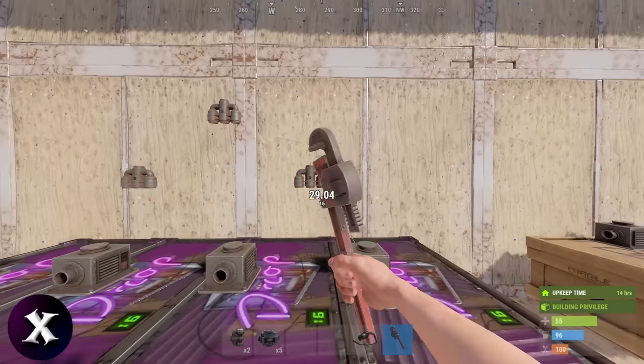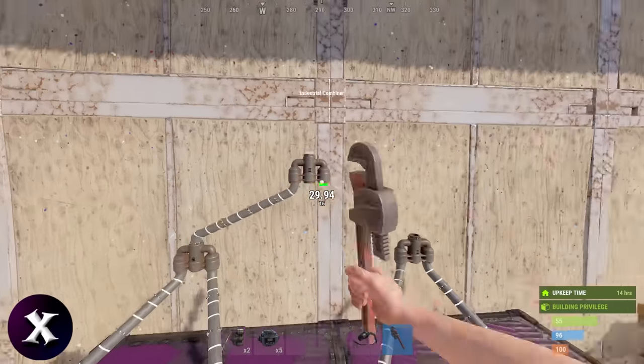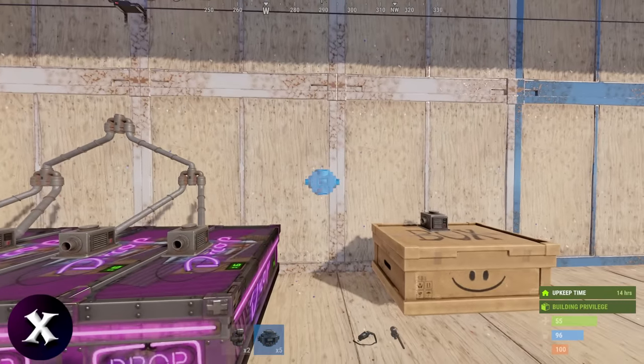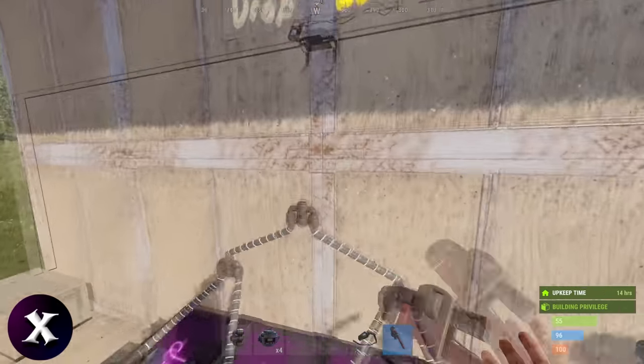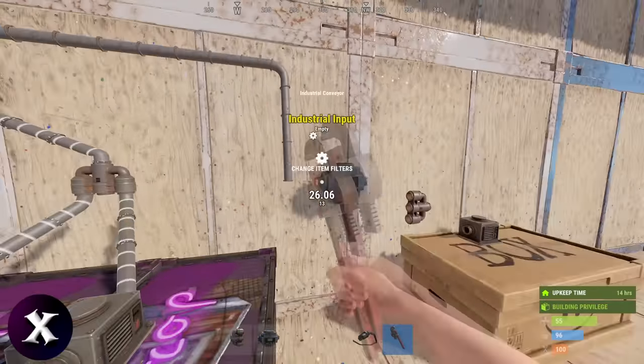Connect all your drop boxes together into one line using combiners. I have 4 here and generally they would go in your gatehouses, but you can have up to 32 and you can put them anywhere you want. Next, we want a conveyor to pull the resources into this buffer box here. Make sure you put a combiner between the conveyor and your buffer box — I'll go over the purpose of this shortly.